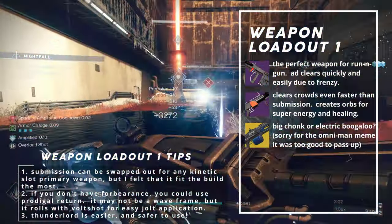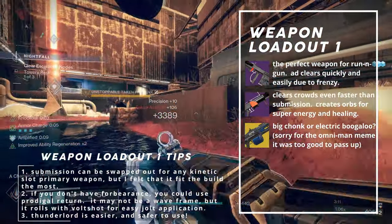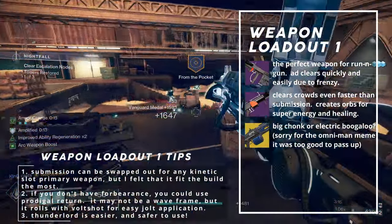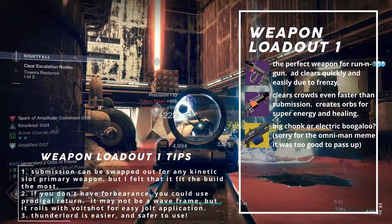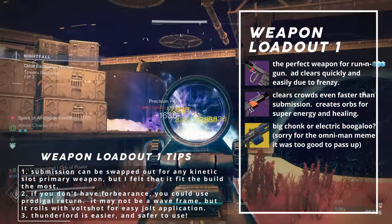Forbearance is my comfort pick, so don't you dare judge me. It clears crowds much like how Omni-Man cleared the subway using Mark's face, and it doesn't require brain cells to use. On a more serious note, Forbearance is great for creating a lot of orbs with one shot. It synergizes with Spark of Discharge since it can easily score multi-kills, and provides enough orbs to make Absolution useful. It also heals us for small amounts on reload, depending on the amount of kills scored.